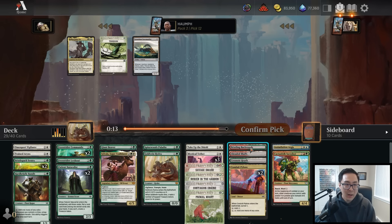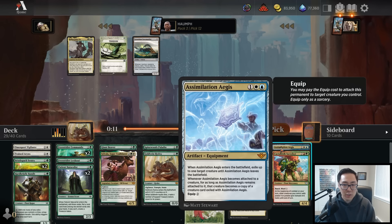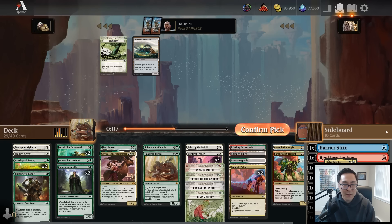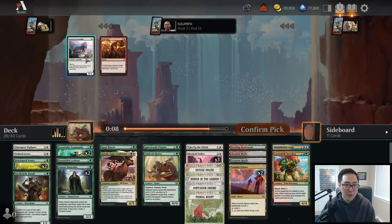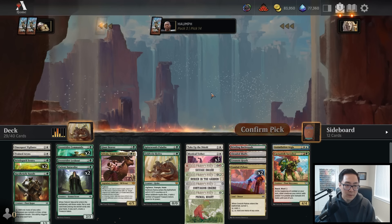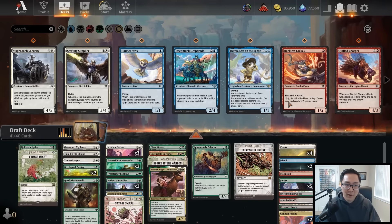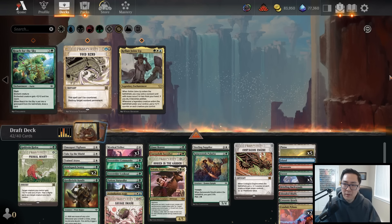Looking at my mana fixing - checking if the Assimilation Aegis is worth playing. I have enough removal where I don't need the Tornado, and I don't think Luxurious Locomotive is especially good. The Armadillo isn't great either. We got so much removal. This deck is not really great at generating card advantage though - we'll see how it plays out.